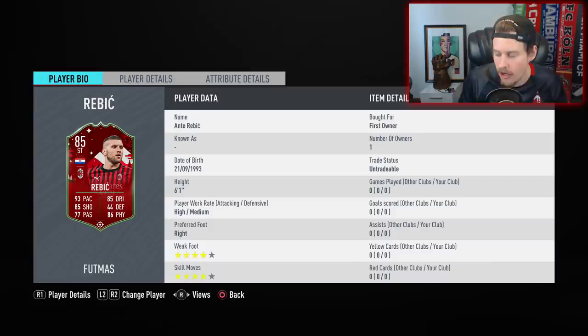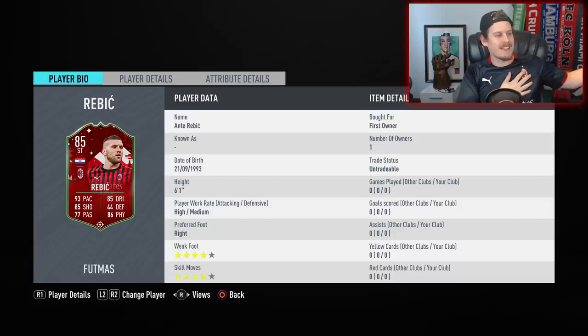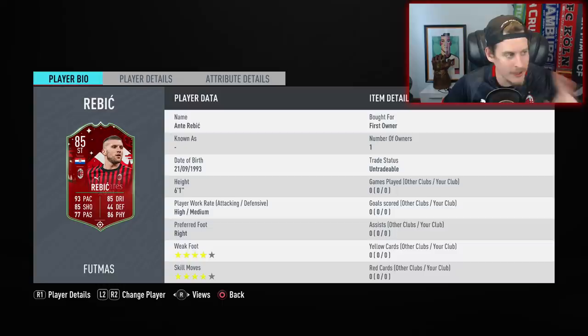EA have gone ahead on the 7th day of Footmas and granted him an 85, plus 5 overall, and then 153 total in-game stat upgrade over his 80 rated card. I am wearing the Milan kit for this season. I've got the fin out and feeling very, very good today — good for a couple of reasons.